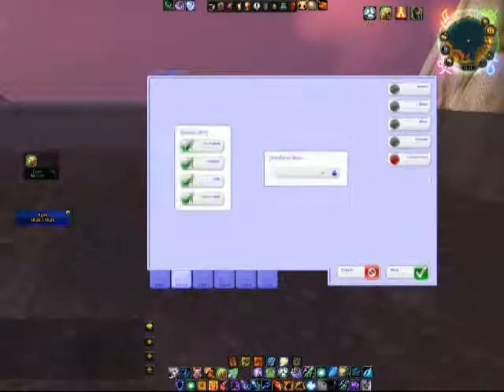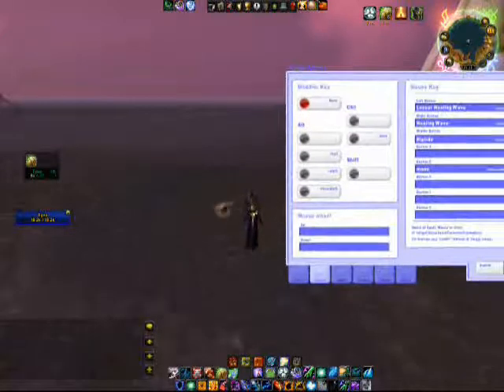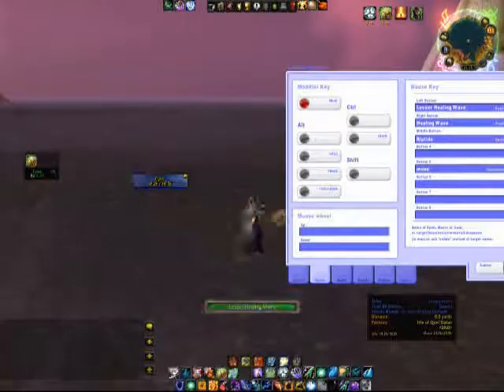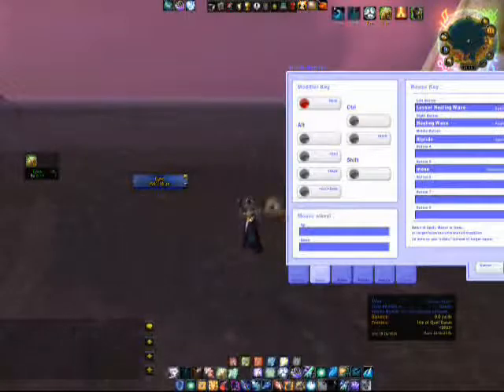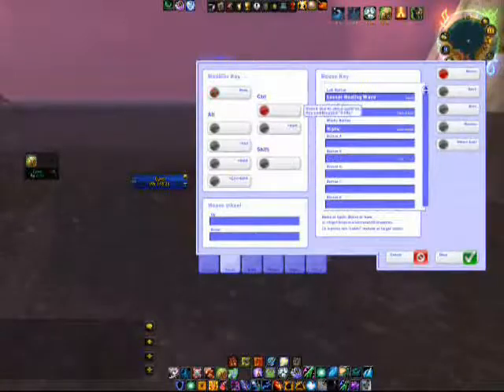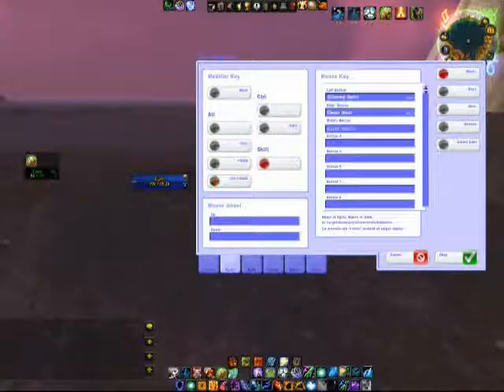You're going to open up here to the mouse key spells. Basically, this is what you're going to be using with your mouse. Here's my Voodoo setup — I click on it, and when I do a lesser healing wave on a left click, it casts Lesser Healing Wave. Right click gives me Healing Wave, and my middle button casts Riptide. You can use whatever you want — CTRL, CTRL-SHIFT, ALT, CTRL-ALT, SHIFT-ALT, CTRL-SHIFT-ALT, or just the shift key. This is all mouse key bindings.